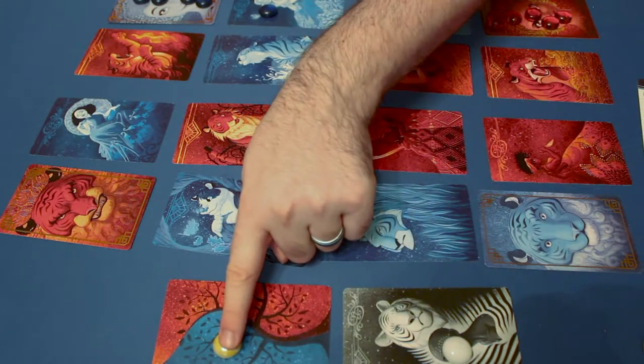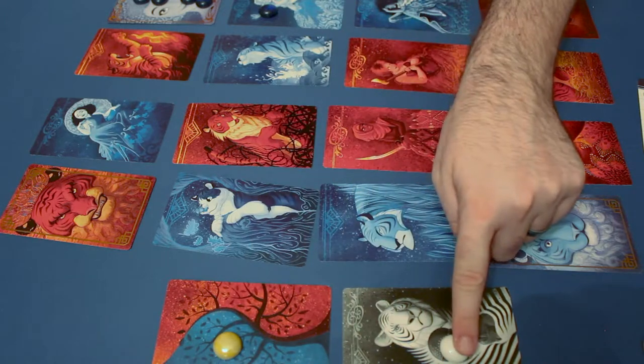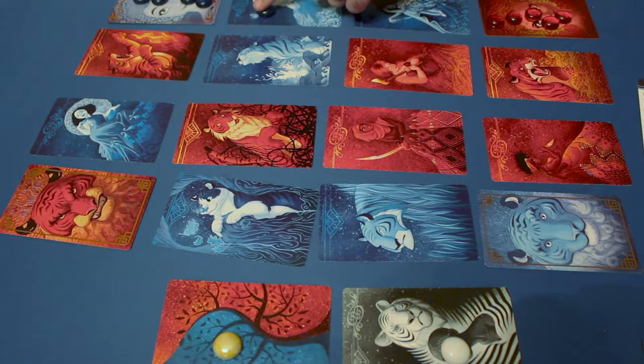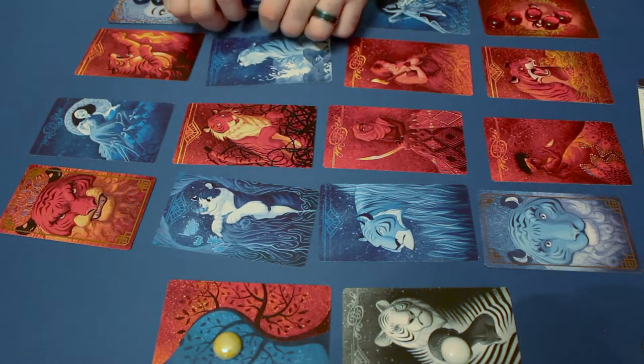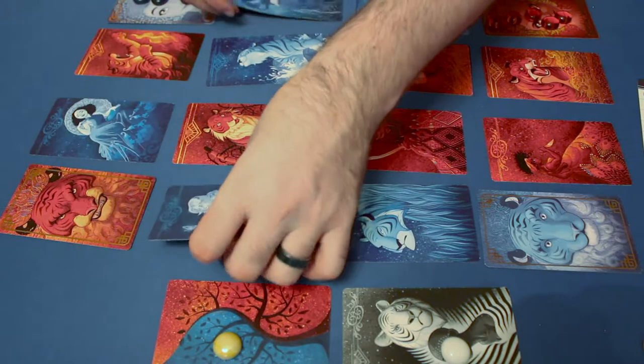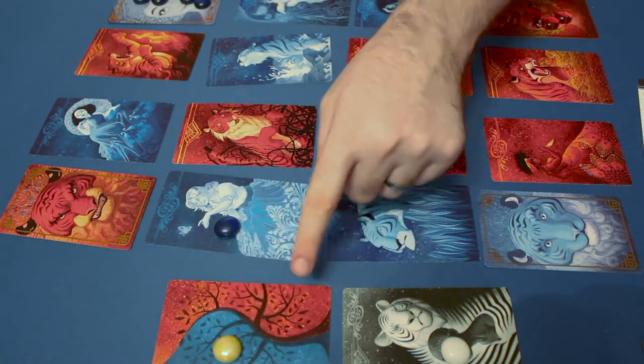The rules by which you switch them are based on where these tokens are. Right now I can switch either two blue cards or two lady cards. The other rule is that you have to have at least one cub on one of the cards that you're switching. It doesn't have to be your cub, but there has to be at least one cub on at least one of the cards. So because I'm trying to get down to this tiger, I might switch these two cards, which I can do because they're both blue and the token is on blue.